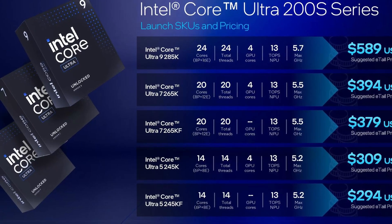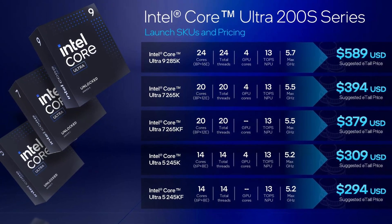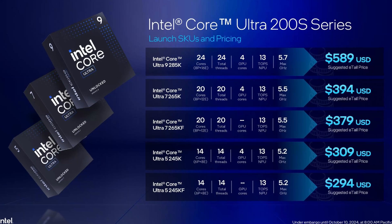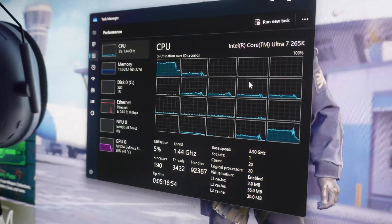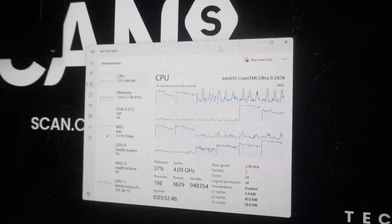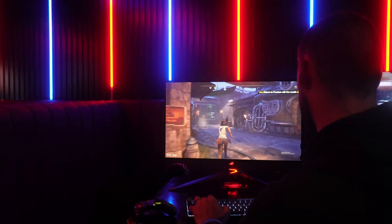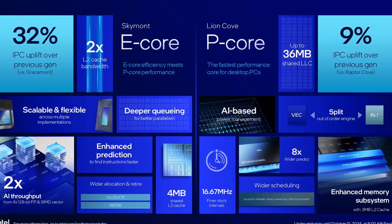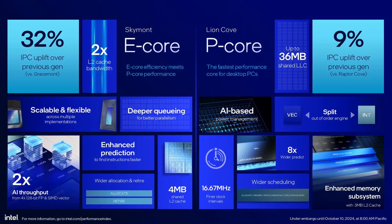Let me break down the specifications of the new processors — we have a couple of different tiers, which you can see on screen, along with pricing depending on what you choose. We have the Ultra 5 for £295, going all the way up to the Ultra 9 285K, the flagship chip at £599, offering 24 cores, 24 threads, and a maximum of 5.7 GHz. These chips are not just an upgrade — they are the first chips to bring built-in AI to desktop computing, with a significant 32% IPC uplift over the previous 14th generation, making them faster and more efficient than ever.